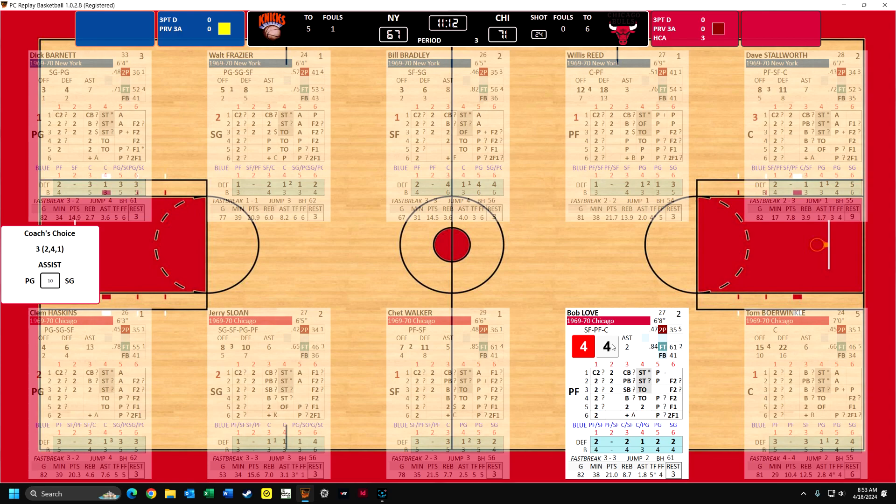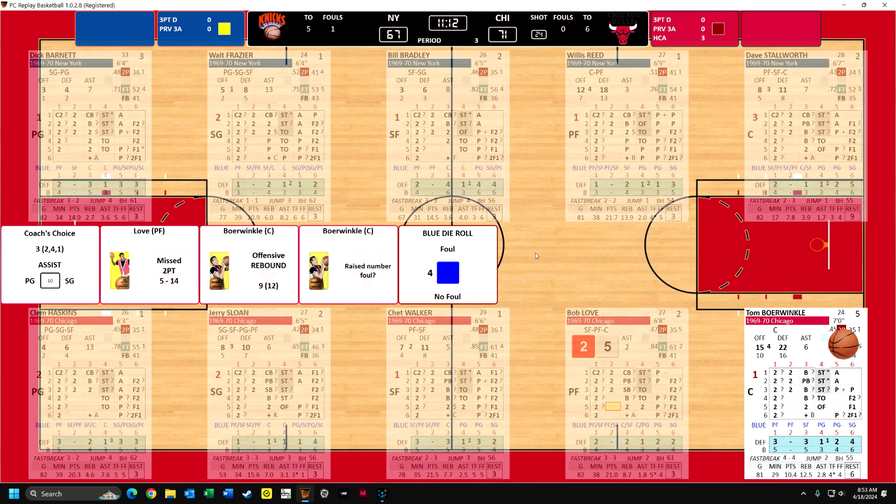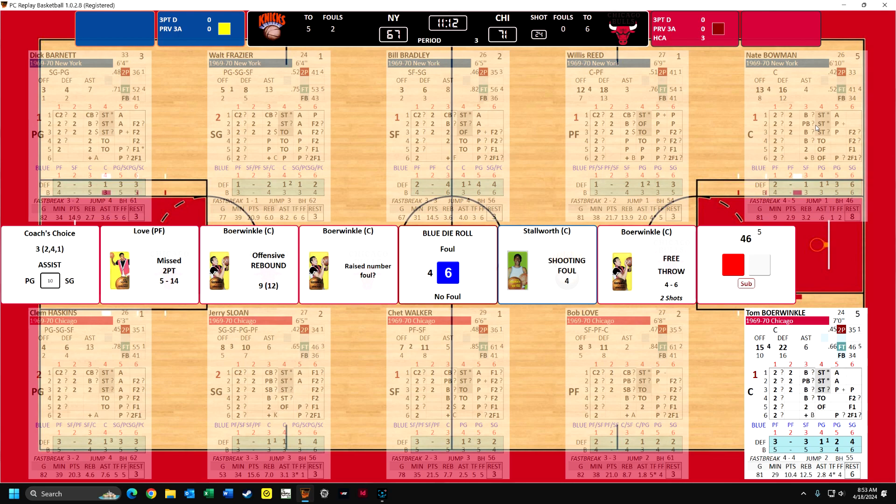I think I'll go with Bob Love and he misses. Borwinkle gets the offensive rebound. Now if he can roll a five or a six, he will be fouled - and he is fouled. Stallworth - that's his fourth foul, so immediately they bring in Nate Bowman. I'm coaching Chicago. I play every single game of a season and I always coach one team. It just depends on if I like the team or if I feel like a team is an underdog - I'll coach them because of my brilliant coaching skills and I'll probably be able to beat the better team.